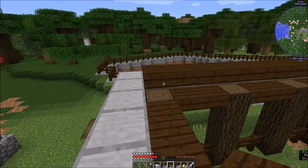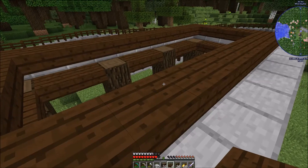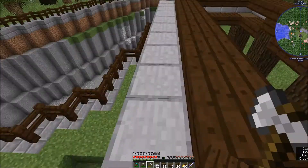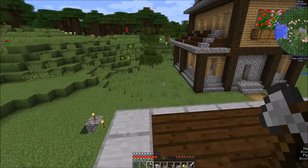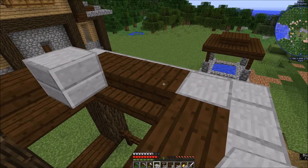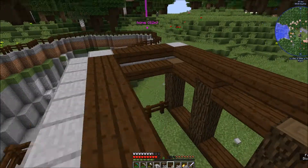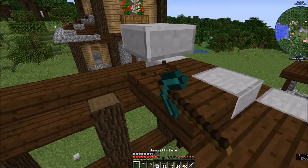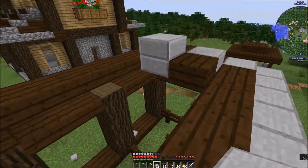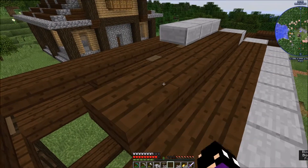We got a letter from our local council member and one from the state member. I do expect one will come in from our federal member at some point as well. I think we might actually replace the corners with stone, just to add like a support structure so it's not just floating in the air. Then run stone down the middle. We're not going to have enough slabs to do that.